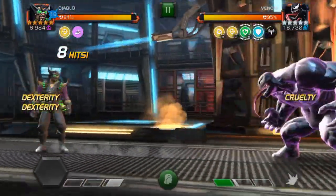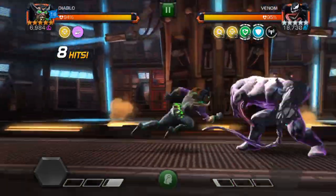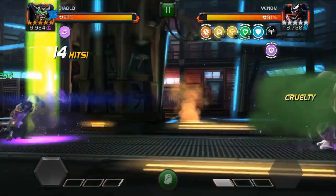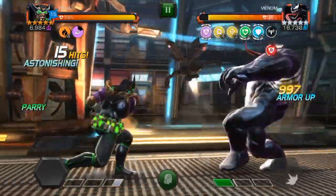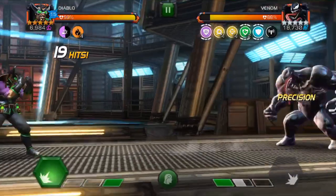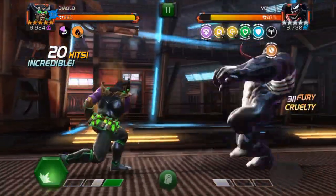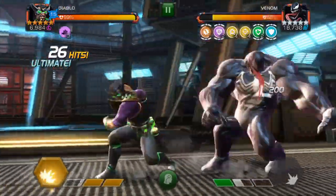The next mechanic I want to show you is the Counterflow mechanic. We're going to bait this special and then throw my special one so I can gain a little bit of health and activate the Counterflow. Notice when I do my combos — there's a nullify, there's a nullify. Two out of five hits, so that's a 25% chance on each hit and I got two out of five, which is not too bad. And on another five-hit combo I got two out of five.